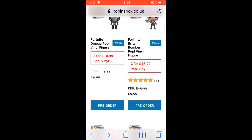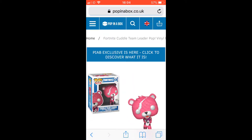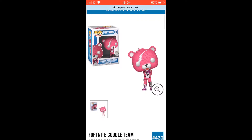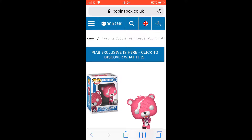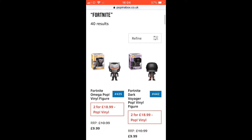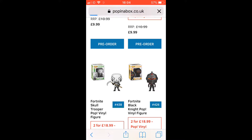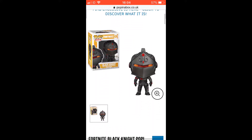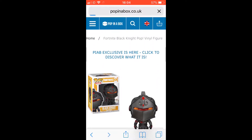Next up is the Cuddle Team Leader. I also really like this and I think it looks very realistic — I really like the white that goes on its face. Next up is the Black Knight. I like the red in between the eyes and I think it looks really good.